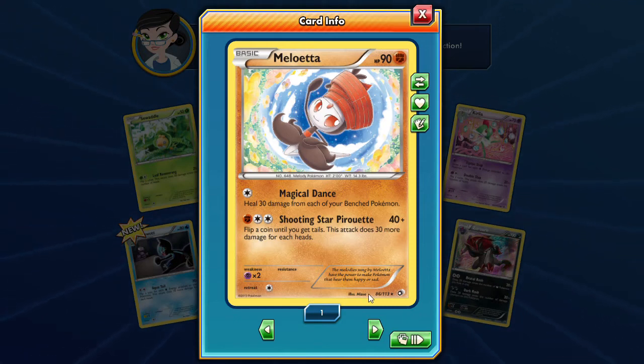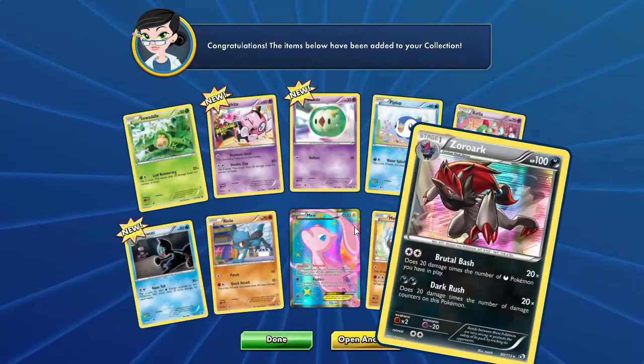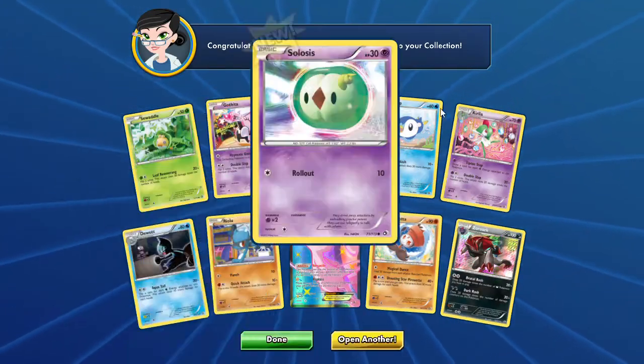And then we get the Zoroark holo with the sweet lines — Brutal Bash, 20 damage times the number of dark Pokemon you have in play, so if you have a pure Zoroark deck, this guy can really hit. A Zoroark is usually pretty interesting. There you go — a Zoroark and a Mew EX, you can't really get much better than this pack.